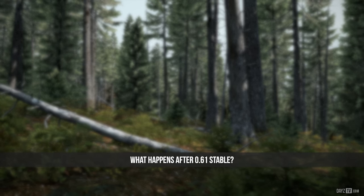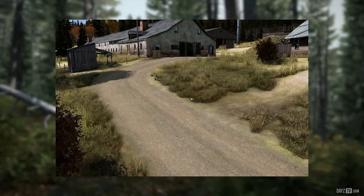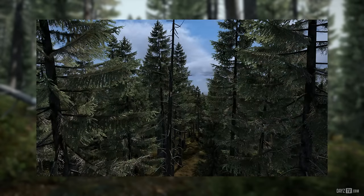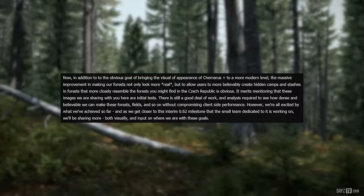What exactly do we mean by that? Well, let's take a look — new road surfaces, damaged roadways, new dirt roads, forest density and fidelity, and my personal favourite: forest undergrowth and clutter. In addition to the obvious goal of bringing the visual appearance of Chernarus Plus to a more modern level, the massive improvement in making forests not only look more real but allowing users to more believably create hidden camps in forests that more closely resemble those found in the Czech Republic is clear. These images are initial tests; there is still a good deal of work and analysis required to see how dense and believable we can make these forests, fields, and so on without compromising client-side performance. We're all excited by what we've achieved so far, and as we get closer to this interim 0.62 milestone we'll be sharing more visually and in terms of progress updates.